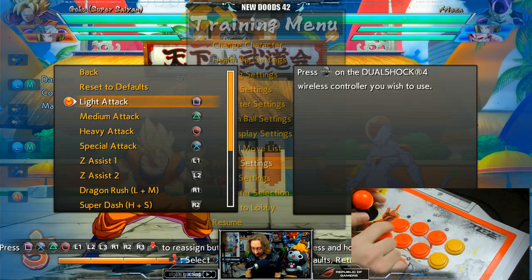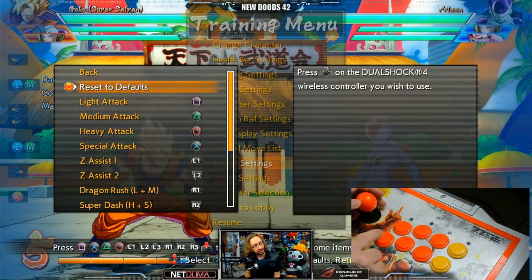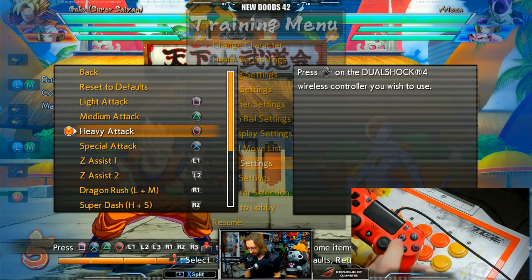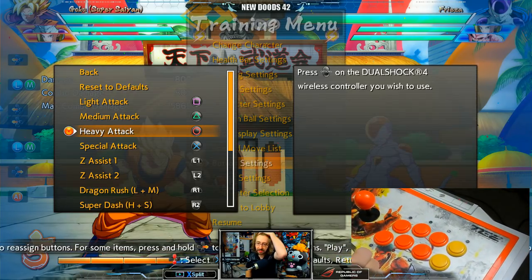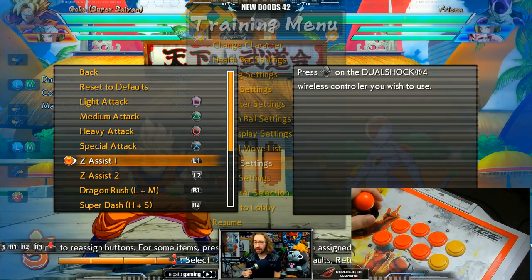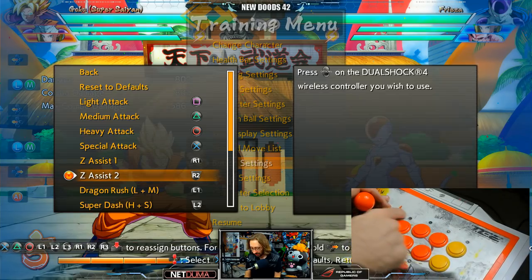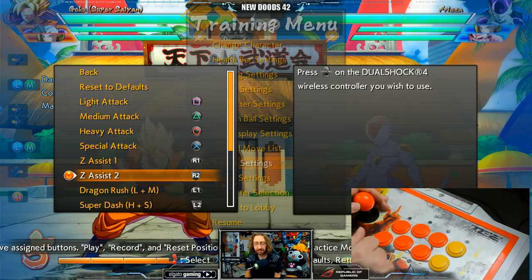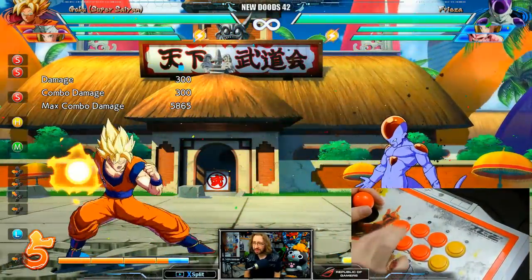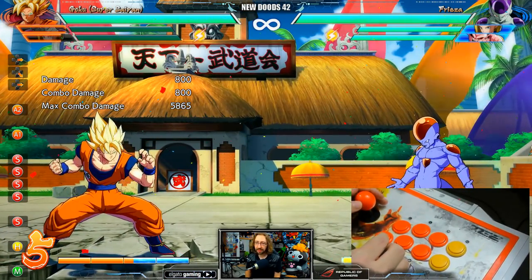What I do is map light attack to square, medium attack to triangle, heavy attack to circle, and special attack right next to it — light, medium, heavy, special. Keep it that way, because it's nice having those four attack buttons right there. The assists are where things get interesting. I emulate Marvel vs Capcom Infinite and Marvel 2 — I put assist one and assist two right next to the attack buttons, so I only use six buttons and the outer ones do nothing.